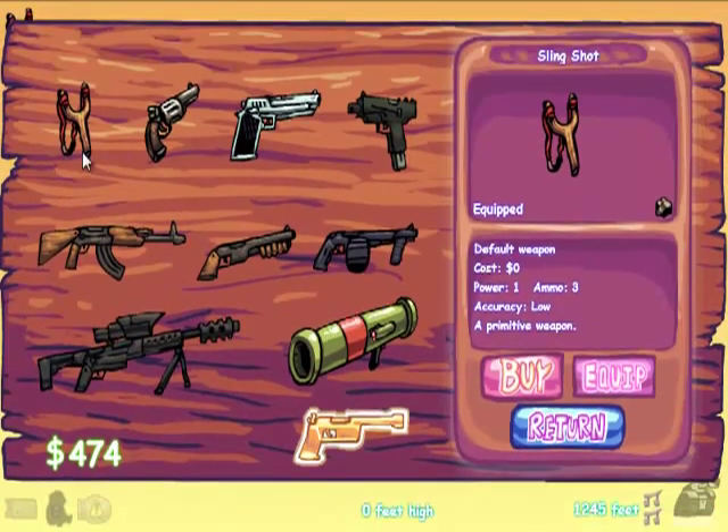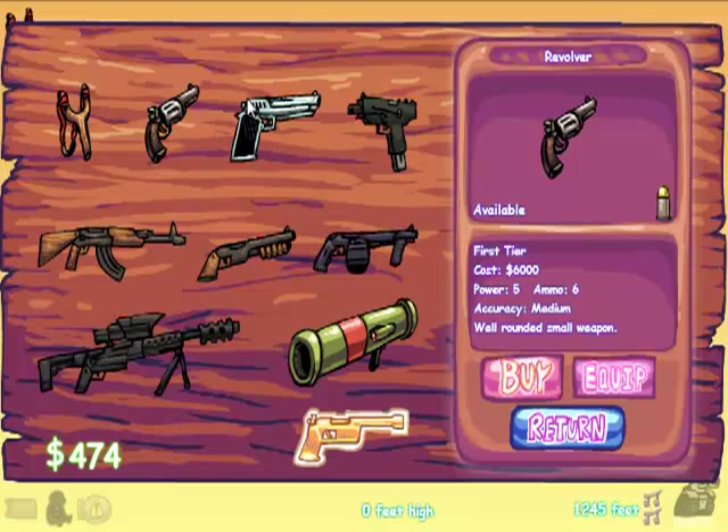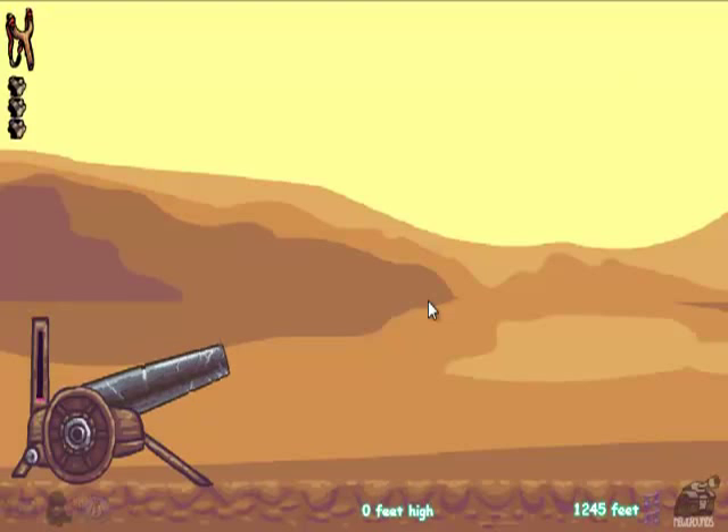Wait, what are the guns? You start with a slingshot — it's pretty crappy. There's a revolver but we can't buy anything for a while. Oh well. How do I... right, retry.